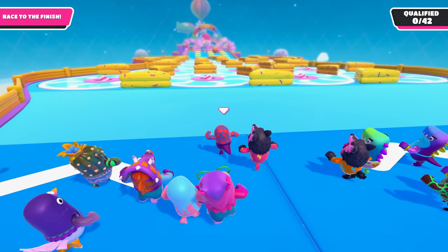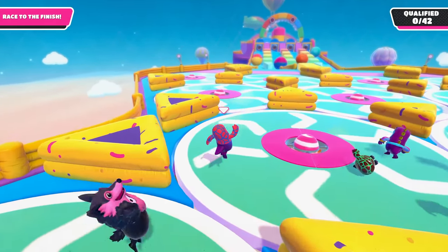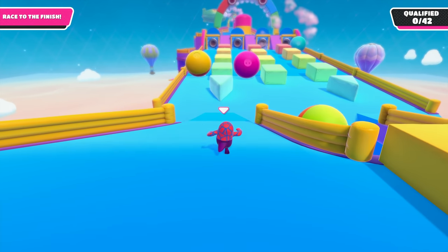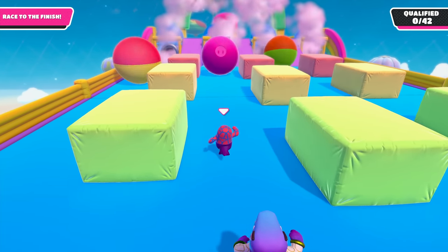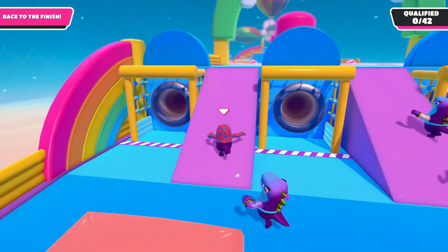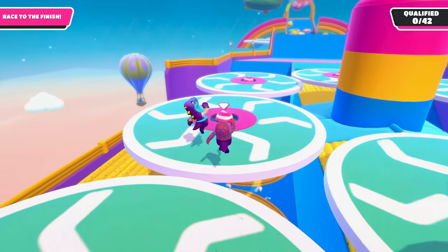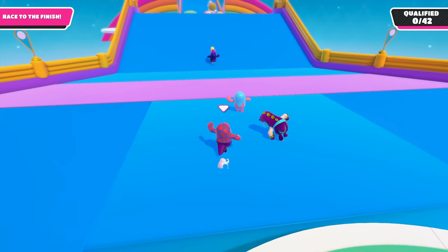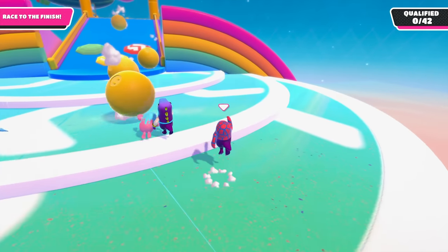Fall Guys is super easy to get into. It's free on PlayStation 4 this month with PlayStation Plus, and it's only 20 bucks on Steam. It's published by Devolver Digital and made by the smaller team Mediatonic. Fall Guys is straight-up like a knockout tournament type thing — an extreme elimination challenge, sort of cable-news obstacle course show brought up to a fantasy level with a slight battle royale spin on it. It's actually really clever.